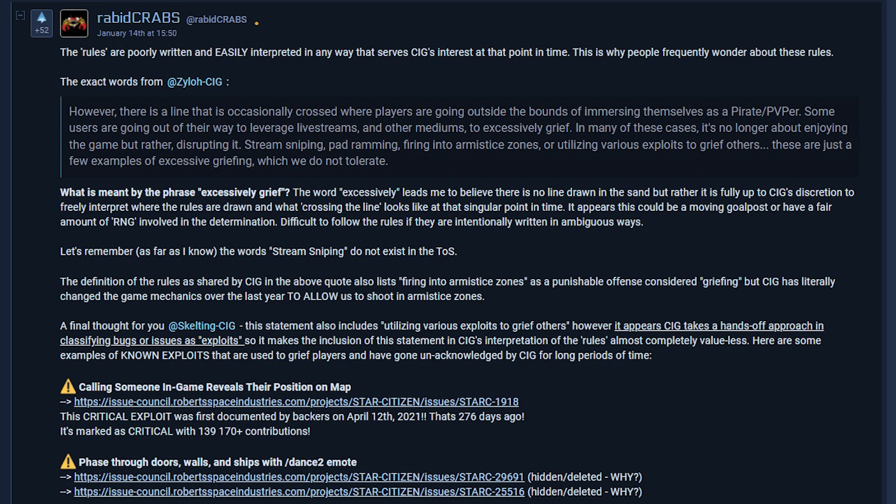There's also a response from Rabid Crabs, which is a great name, and it's well put. It says: the rules are poorly written and easily interpreted in any way that serves CIG's interests at that point in time — this is why people frequently wonder about these rules. The exact words from CIG reference a line that is occasionally crossed where players are going outside the bounds of immersing themselves as a pirate or PvPer. Some users are going out of their way to leverage live streams and other mediums to excessively grief. What is meant by 'excessively griefing'? The word excessively leads me to believe there is no line drawn in the sand, but rather it is fully up to CIG's discretion to freely interpret where the rules are drawn — it appears this could be a moving goalpost.